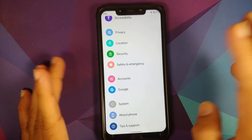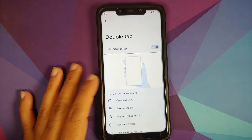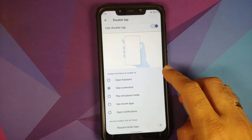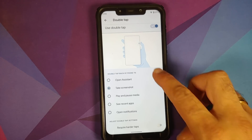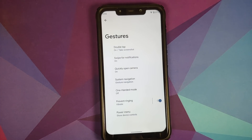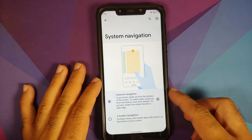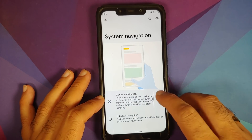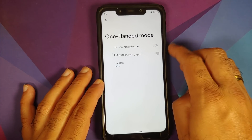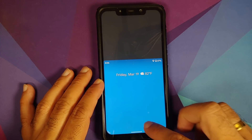Next up, let us look at the new gestures. Go into Settings, System, Gestures. You now have the Double Tap on Back gesture — double tapping the back of the phone can open Assistant, take a screenshot, and more. Unfortunately this is not working on the POCO F1 right now and may be a Pixel 5 exclusive. You also have Swipe for Notifications, Quick Open Camera, and System Navigation is still the same. You can configure the sensitivity for the left and right edge in settings.